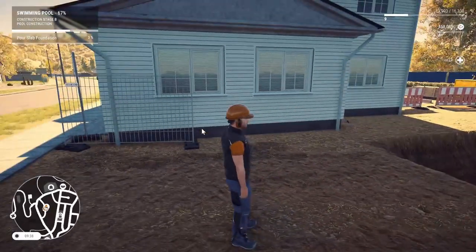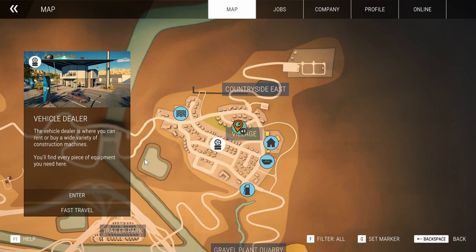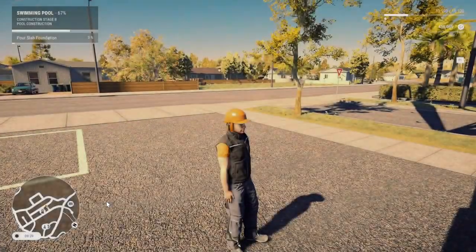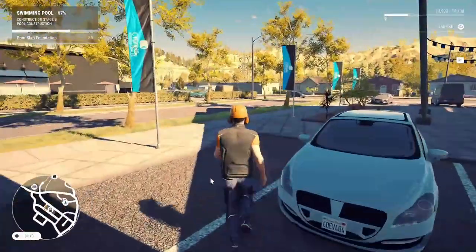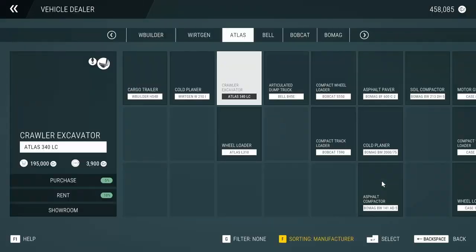We've got to get the foundation poured, so we've got to head over to the garage and rent a couple of vehicles here. Let's see what we're going to need.